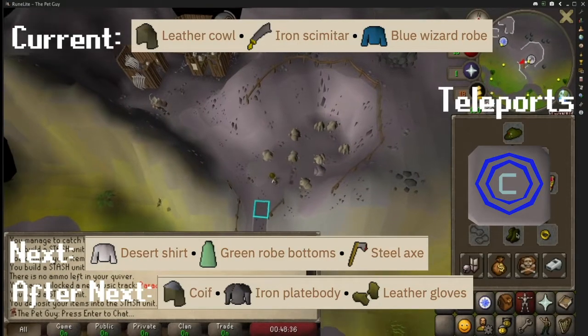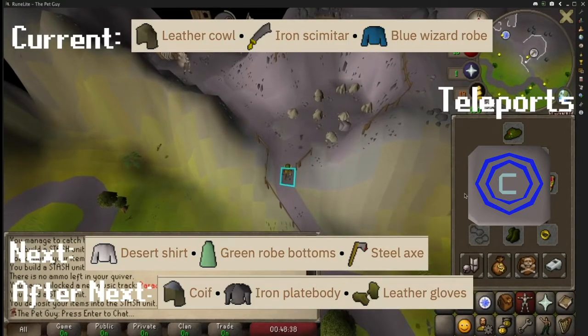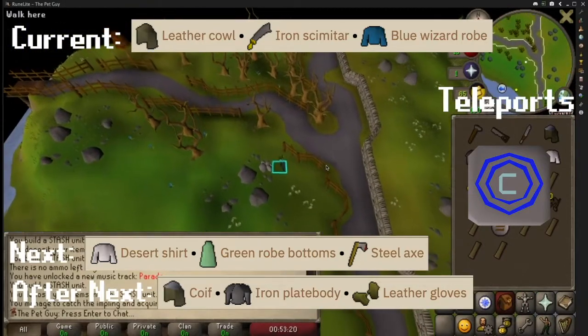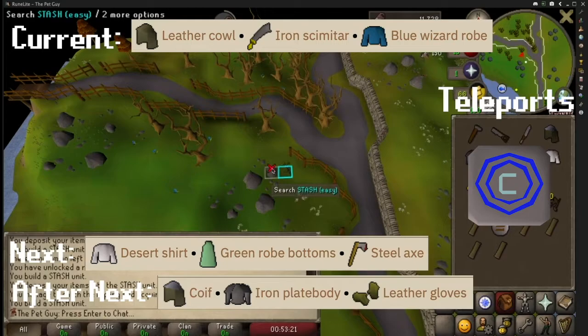Next, the most efficient way is to find some sort of teleport that works best for you, but we need to make our way to Seers Village. North of Seers Village and Camelot, you will need to bring a leather cowl, an iron scimitar, and a blue wizard robe top.